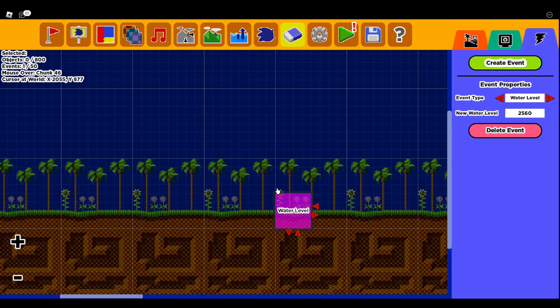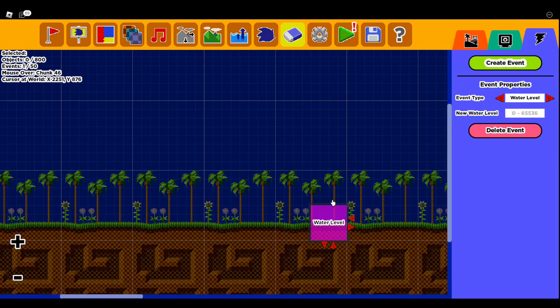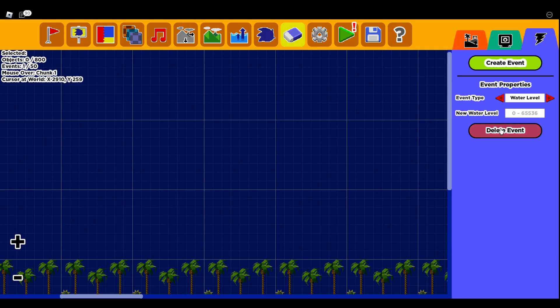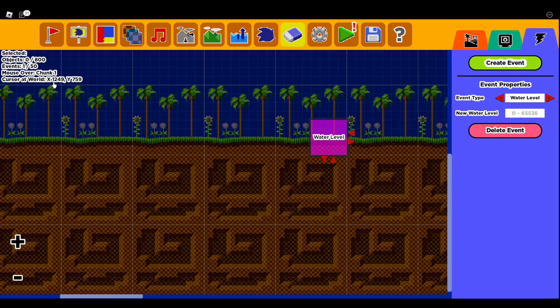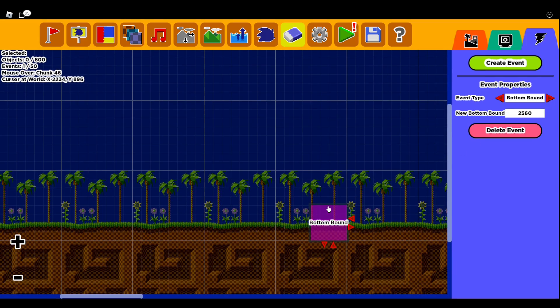Then you have Water Level. If you were making a water level, you could have it to where whenever you touch this, the water will go up or down depending on what number you pick — it can go all the way to the top or go down. Make sure you're using X and Y when you're inputting the water level, and that'll help you out when you're trying to set the water level.